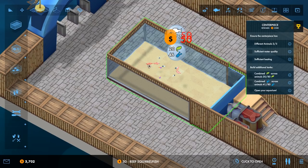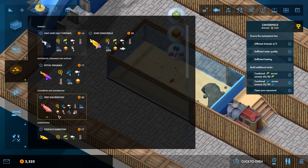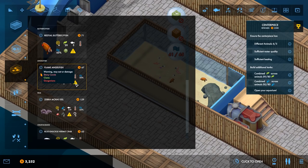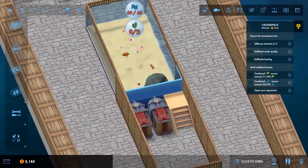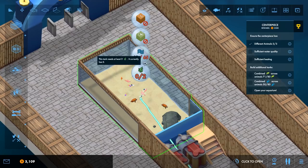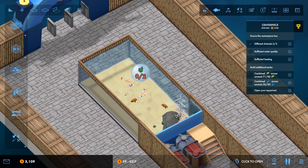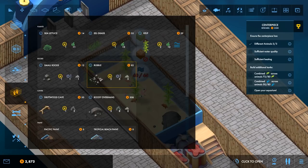The reef quill fish requires a cave and is also a shoaler — one, two, three, four — so because it requires a cave we'll place one in that corner. We also need more animals: there's a red tail butterfly fish, size five, with a warning that it may eat stony corals and clams. We'll place two of those. Finally there's one that basically dislikes itself, so we'll put just one of those in.